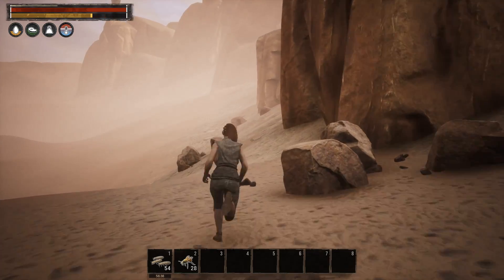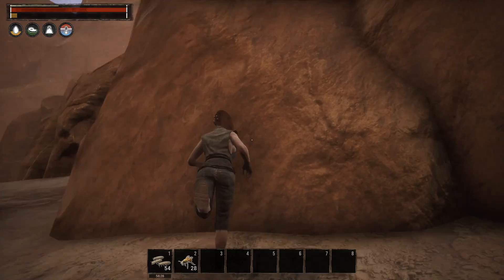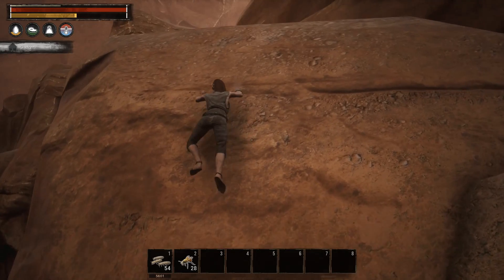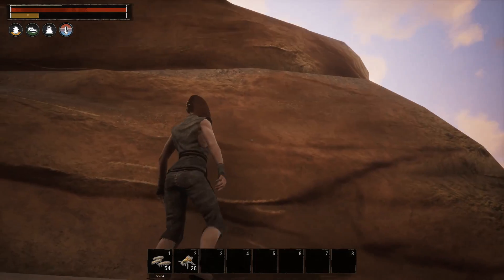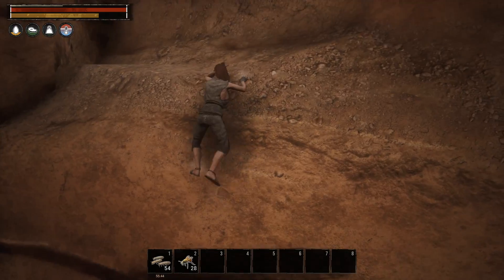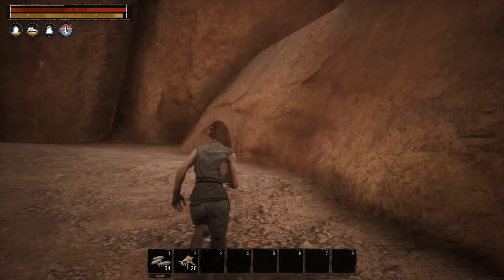Right up here we should be able to climb — and this just bypasses most things. You can climb surprisingly far at level one. Look at this — no problem at all. We just bypassed a ton of stuff by doing this. We could have run a little further forward, but I wanted to see how far back we could stay this time.